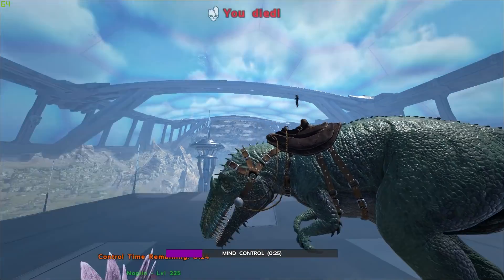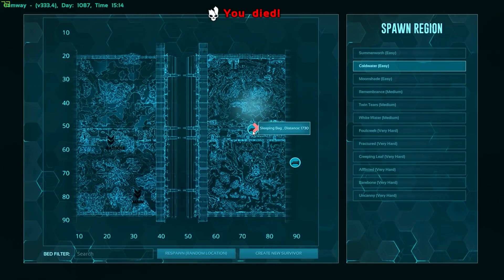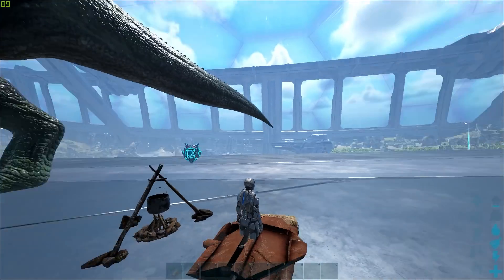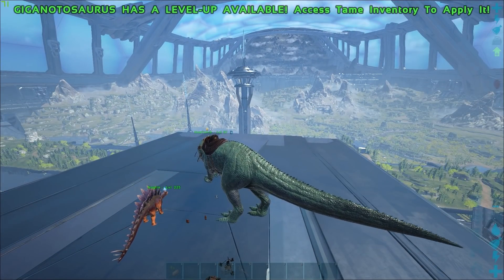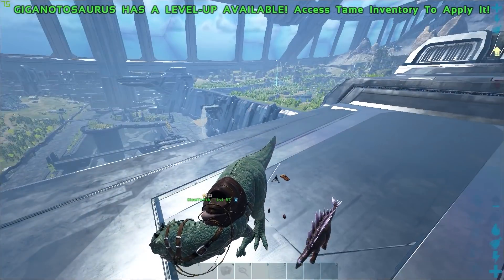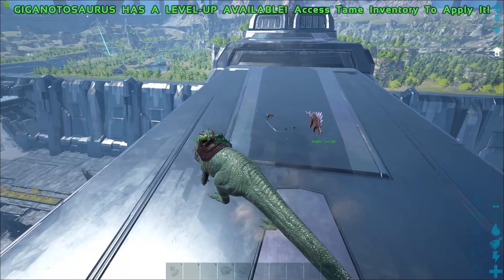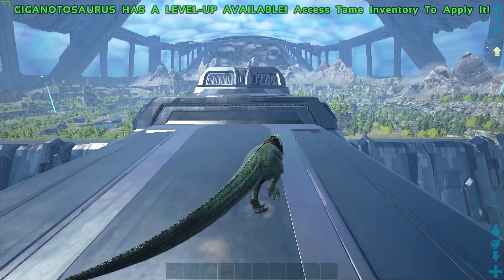Almost dead right now — and we're dead. So if you guys remember, we put a sleeping bag right there. Now we're going to spawn on one of our sleeping bags. When you mount the Giga, you'll be in this very weird scene where you can see your name. I'll press E again, and as you can see my character has dismounted from the Giga. And I can still walk — I can still walk.